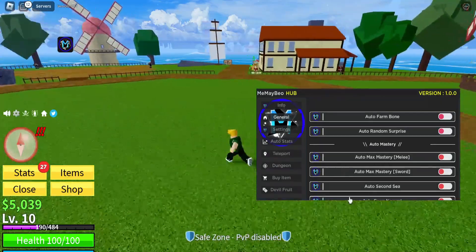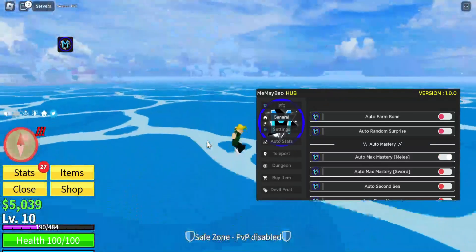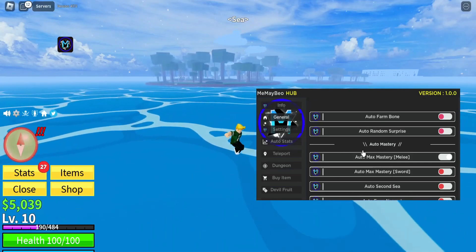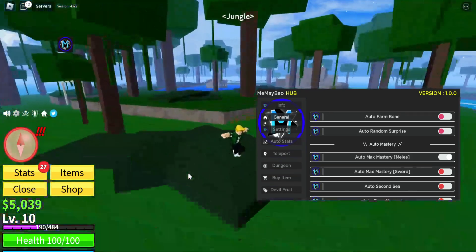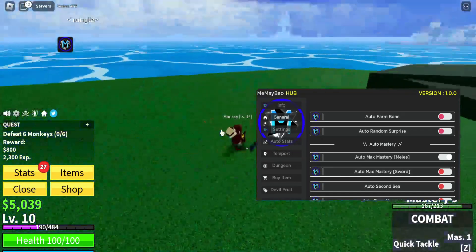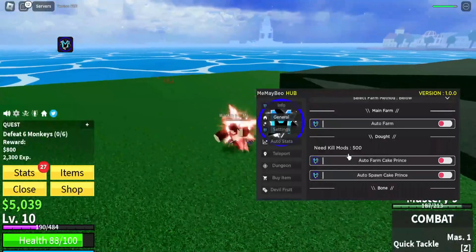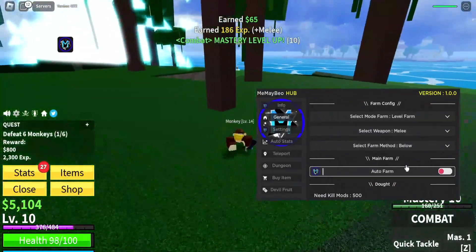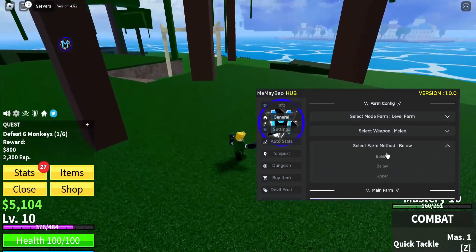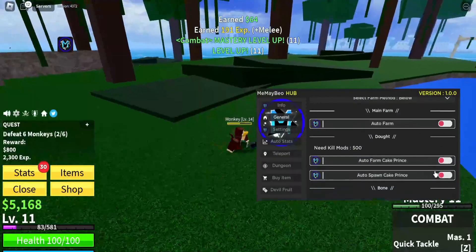Next we've got mastery — this one works. So auto max mastery basically trains your melee. It starts an auto farm for you. As you see it takes you to the enemies and it'll start farming them, automatically training your mastery. It's taking me to the enemies and starting the quest — and there you go, just like that it's doing it. You can see mastery level up — it automatically does it for you. Let's turn that off.